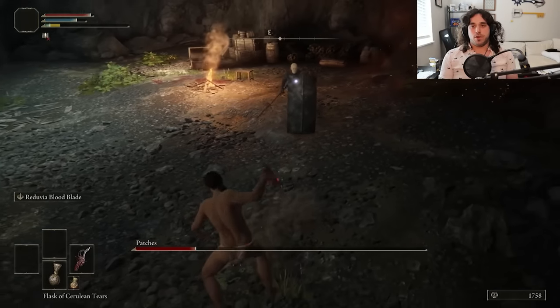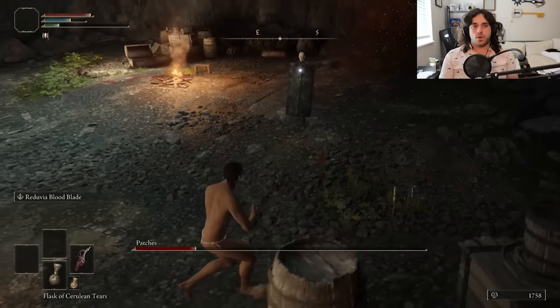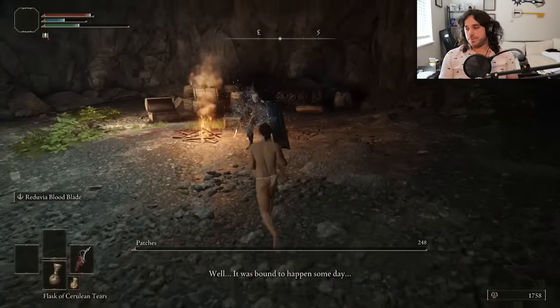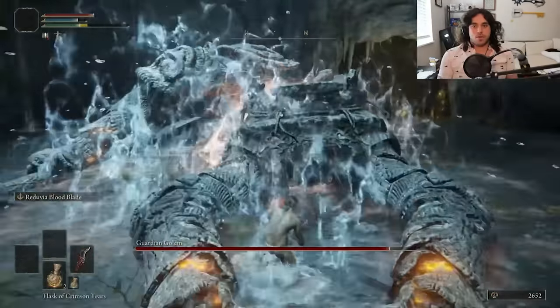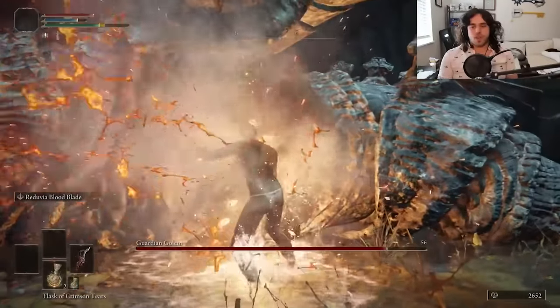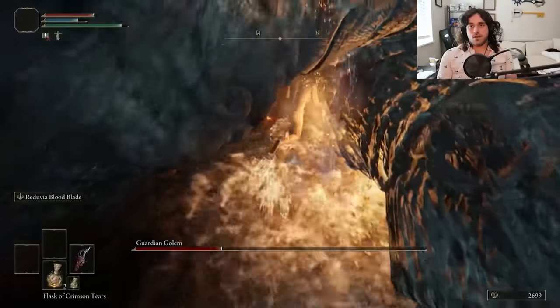Patches is thankfully very easy. Hitting his shield with our bloody blade beams might seem silly, but the shield does not reduce bleed buildup. I guess it's like attached to his arm or something. He kind of dies, and now we have the pickle recipe. If we have to be naked, let's go into the Highroad Cave and get something from it. The golem is pretty easy — our dagger has a bonus crit damage.